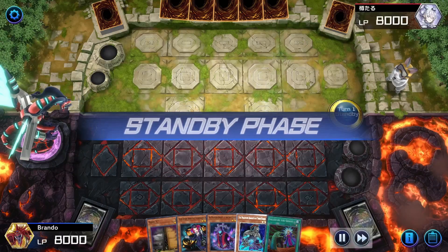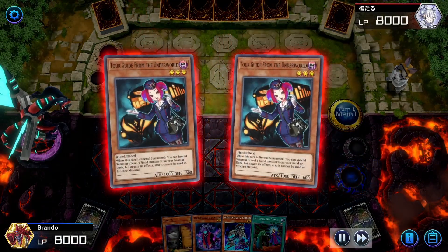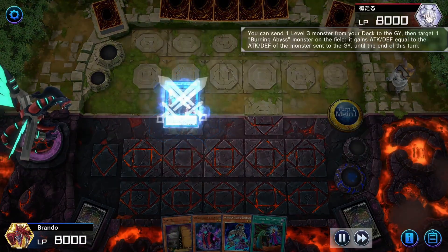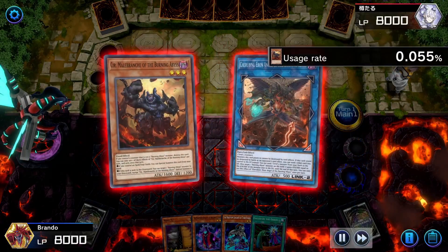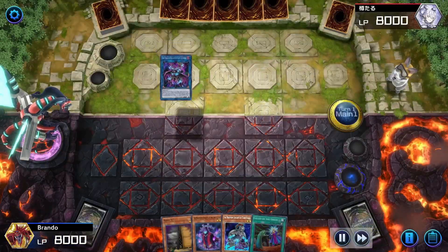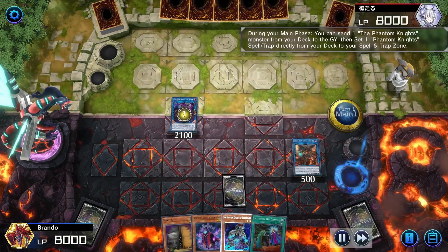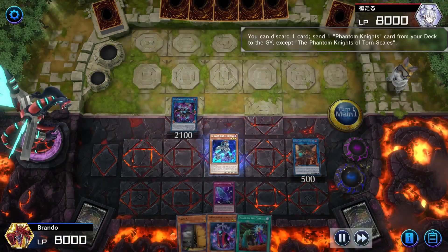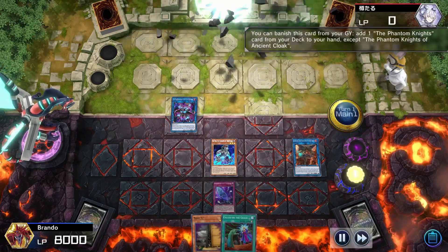Turn one — honestly an excellent hand. Opening with Tour Guide is always appreciated; it's a one-card combo to get your play started, and getting out that Burning Abyss is the first step to the Phantom Knights combos. The Burning Abyss line starts and goes smoothly. In our hand we've got a lot to go through, and the best play here is using Rusty Bardish with Stained Greaves — Stained Greaves also has the handy ability of special summoning from the hand.